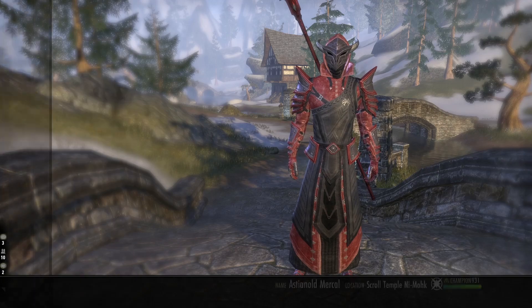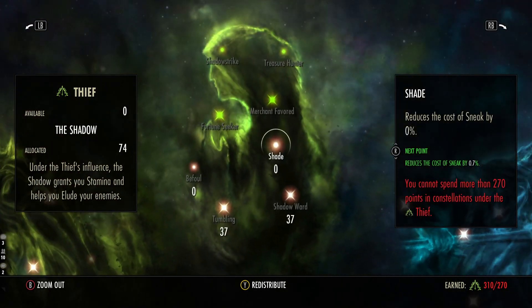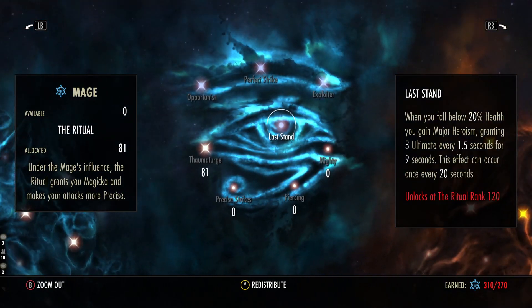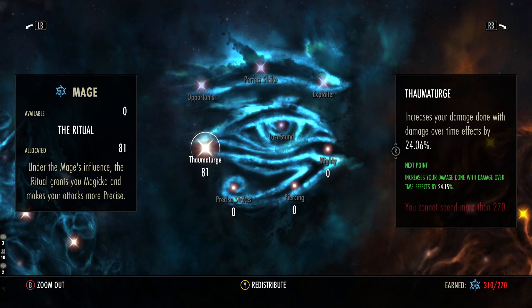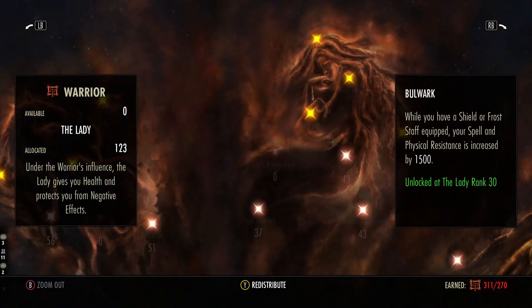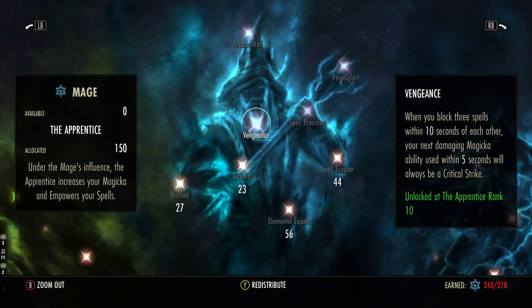Now I'll go through the Champion Points — this is what I found most effective in Cyrodiil, Imperial City, and open world, so feel free to pause and rewind. Note that we have Exploiter, which is a 10% damage boost. Because we set people off balance with the Cliff Racer, that 10% bonus is really noticeable — that's why it's included in the CP setup.